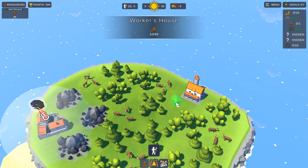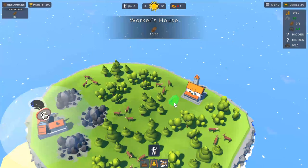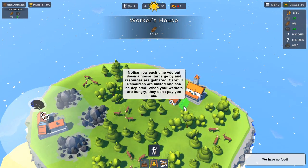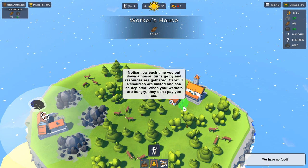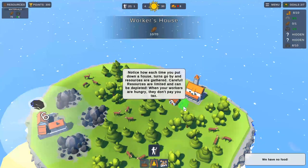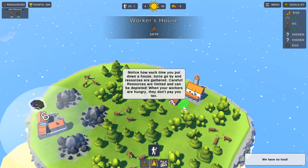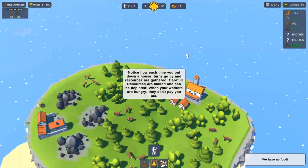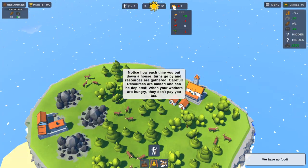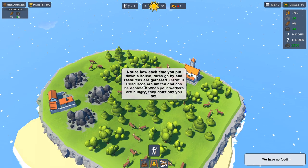Can we scroll to zoom in? We can. Let's put one just there. I'm going to put one next to it. Notice how each time you put down a house, a turn goes by and resources are gathered. Careful - resources are limited and can be depleted. When your workers are hungry, they don't pay you tax. So that's obviously how much money we've got - and we're losing gold.